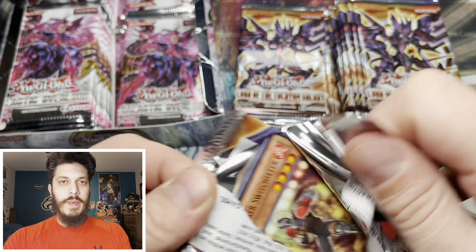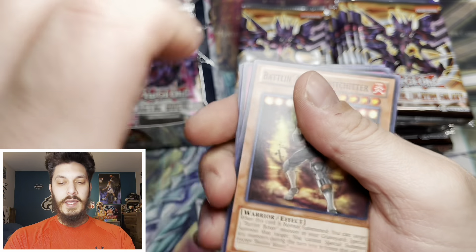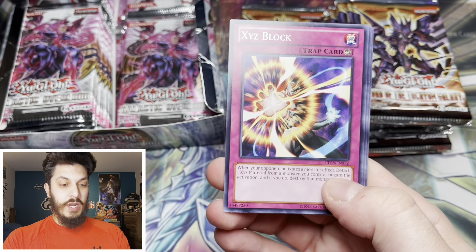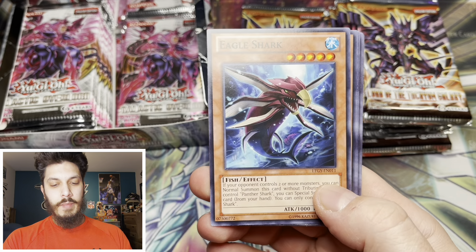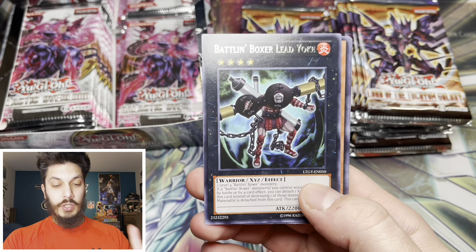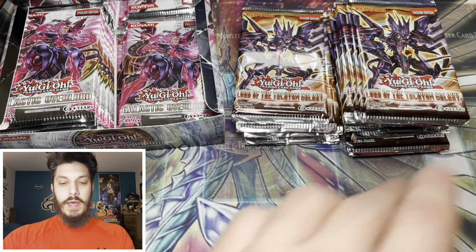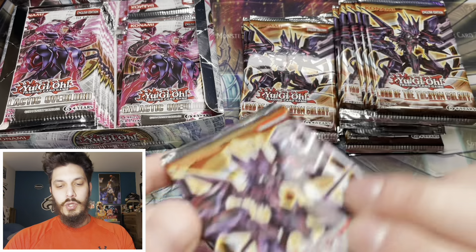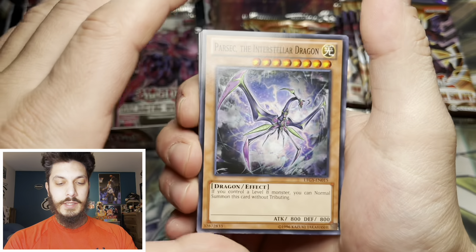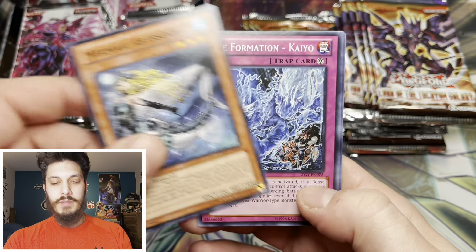These are loose Lord of the Tachyon Galaxy packs and you don't know if you're going to get a lot of super rares - hopefully we just get all ultimate rares. I was thinking if the ratio doesn't work out and there's only one super rare that we pull from Lord of the Tachyon Galaxy, we're definitely not going to have that problem with a sealed box. But you never know with loose packs. So we're definitely going to be doing two giveaway winners. Make sure you like, subscribe, and comment who you think won this battle. Give Junior a check out on IG - Junior slash Alberto, same guy, that's his alias, his superhero name.